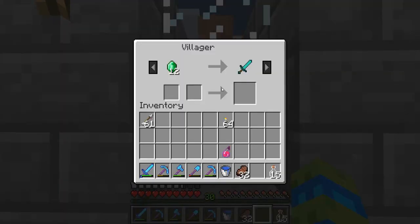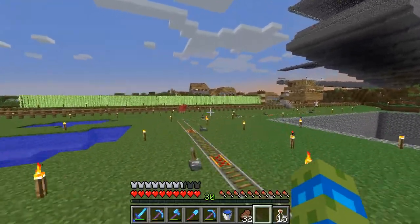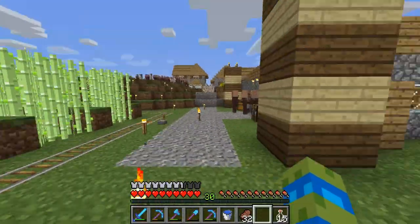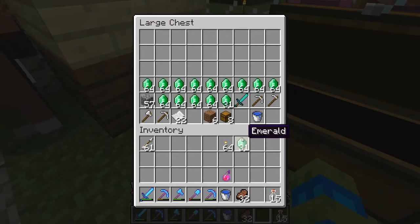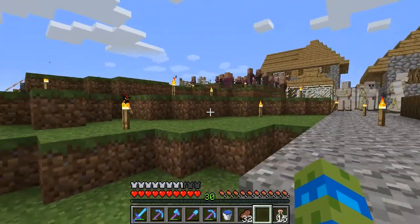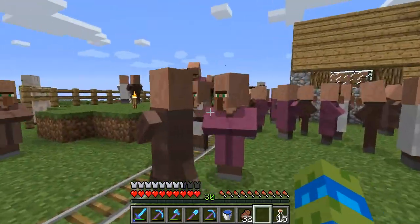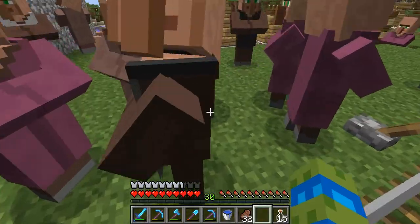Sheep escape everywhere - my farm up there for some reason doesn't hold them in, it's probably just mobs glitching through. Sorry if you experience lots of lag. Let's get some emeralds and find some guy to trade with, it can't be more than like 10 or 15. This guy doesn't want to trade. I turned it to hard - oh yeah, I've been on peaceful lately because I've just been trying to mine down there.